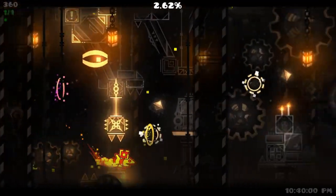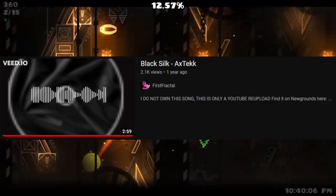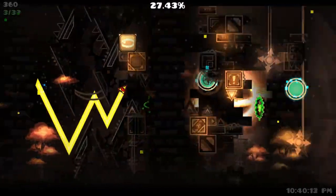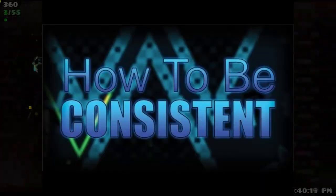This next level is my favorite extreme in the game — To a Pekka, or however you say it. From the gameplay to the decoration and the song, it's so good. The first ship was a bit wonky when I started playing it, but everything else was nearly flawless. The decoration and foreground can be a bit distracting, but I promise it gets consistent.